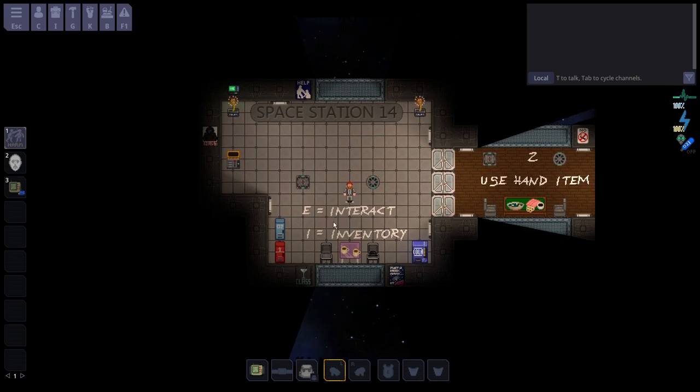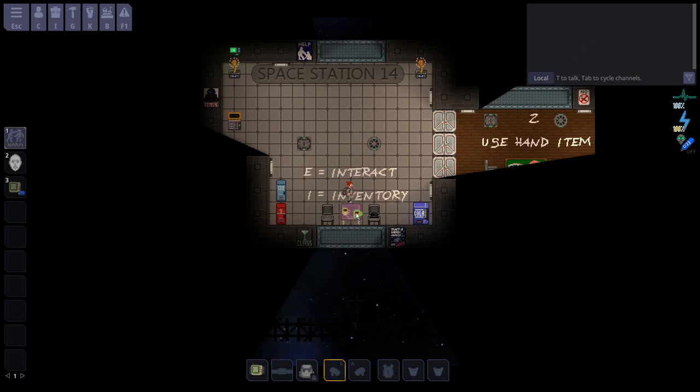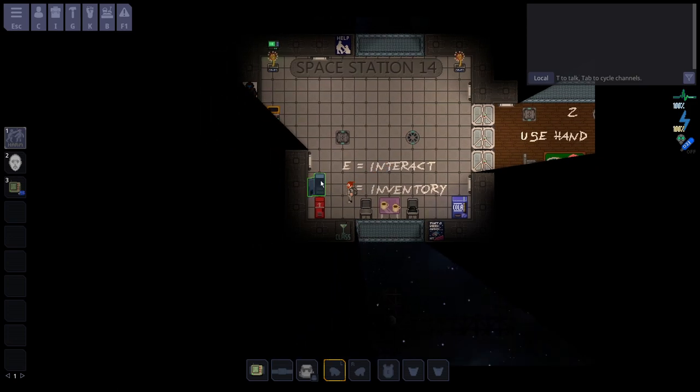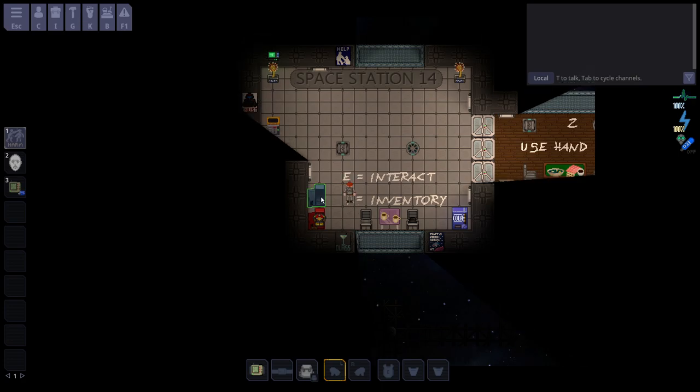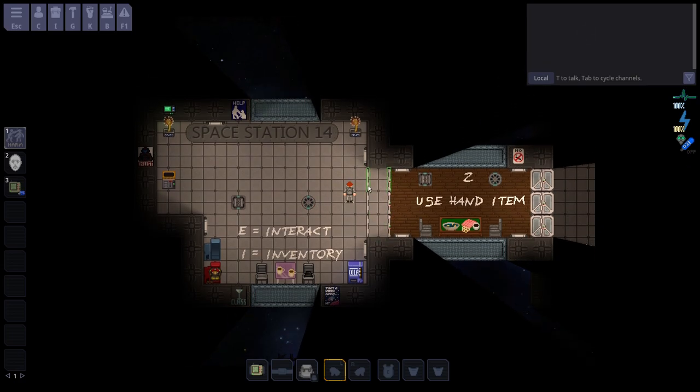The first thing here written is E to interact. If I press E on this coffee cup or press E on this hat, nothing happens. But if I press E on the closet, E interacts with doors and objects like that. E can also open and close doors.